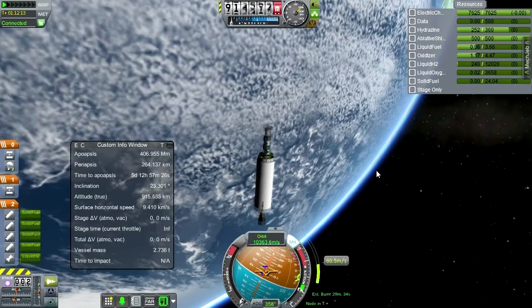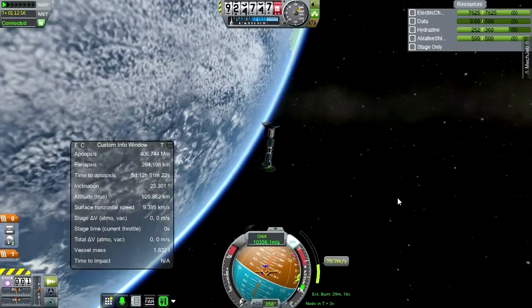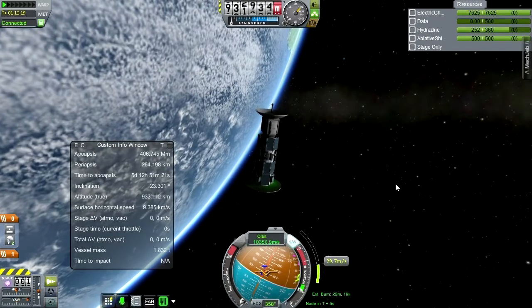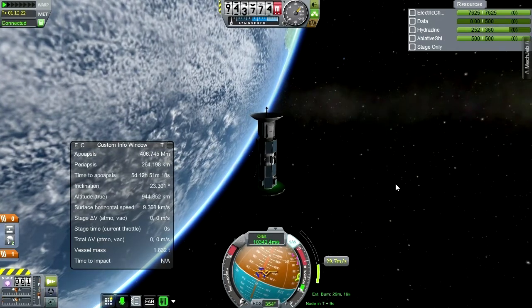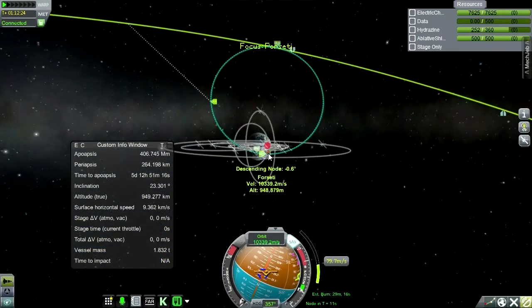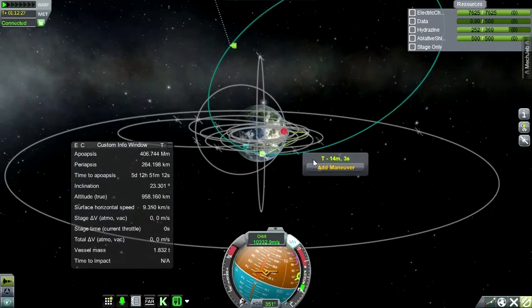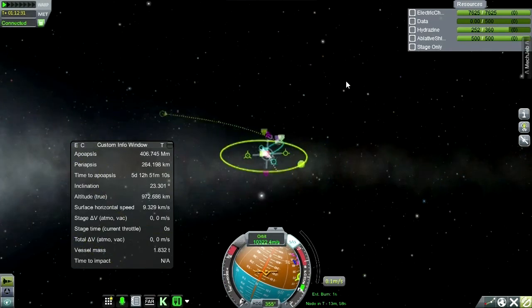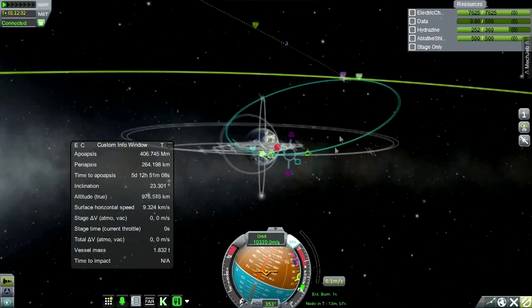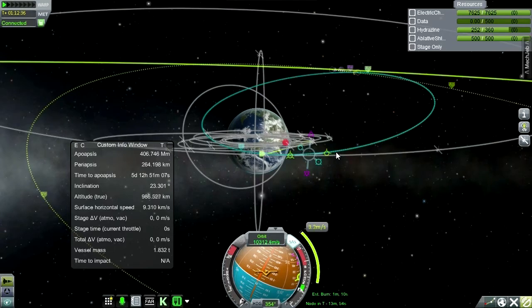That's the end of that stage. I'm going to decouple — and our probe is away. It's just our probe now, a happy little probe, still turning very slowly. I want to see what will really get us to the moon. Our moon periapsis is 300 kilometers right now and it's going to shoot us into interplanetary space, but I like the 300 kilometer part of that.